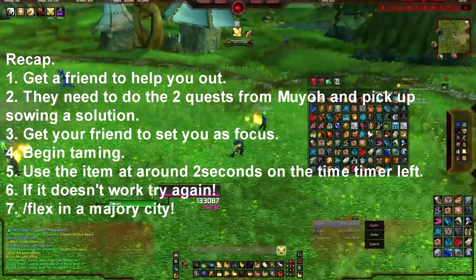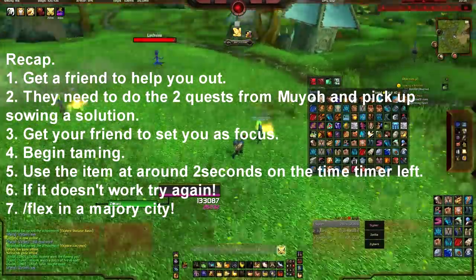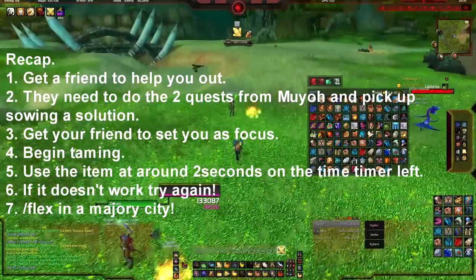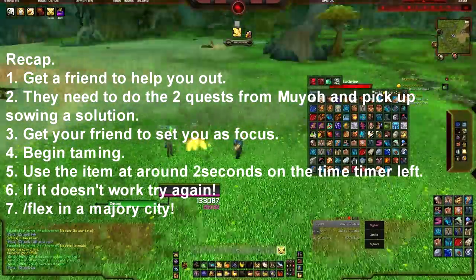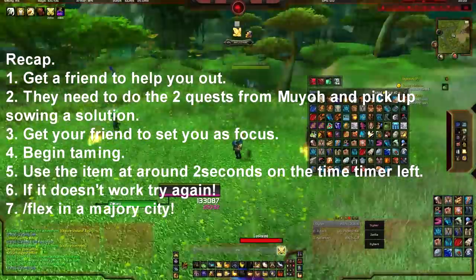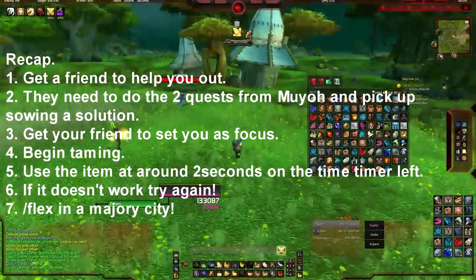If it doesn't work just keep trying and you'll get it right. I do recommend putting your partner as a focus as it helps so much for doing this. It's really easy to do — it takes about 10 minutes. Go get yourself a fiery raptor, it's awesome. Thanks for watching guys, I hope you enjoyed this guide and I hope you'll go get your fiery raptor. Enjoy it while it lasts!